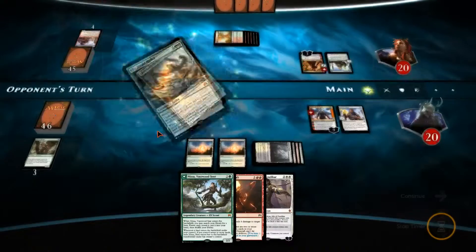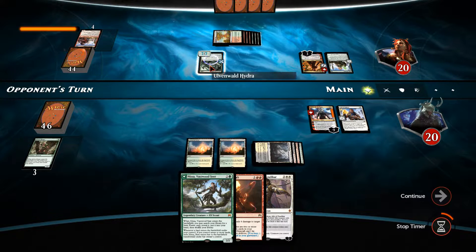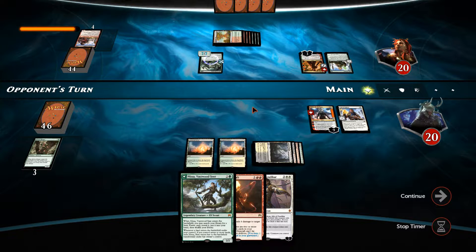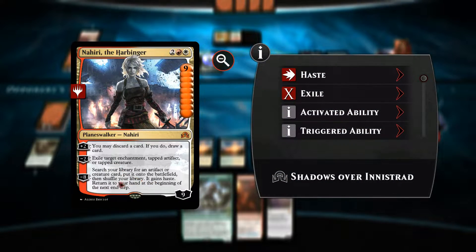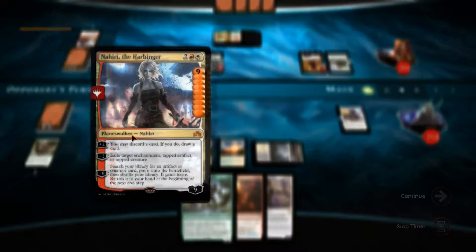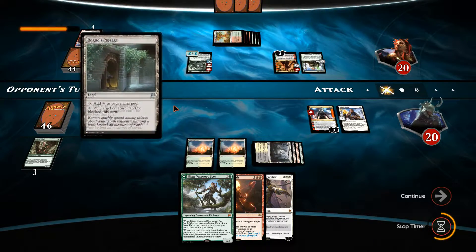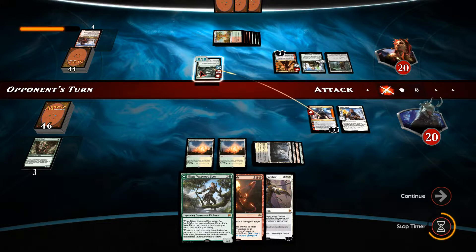What have we got here? Ulvenwald Hydra — power and toughness equal to the number of lands you control, and when it enters the battlefield you may search your library for a land card. That's a very big creature. He's giving it haste, so Nahiri is actually about to die here. I could do with something to destroy that — otherwise I'm in a really bad place. That's a 10/10 — that's bonkers. Goodbye Nahiri, it was nice knowing you.